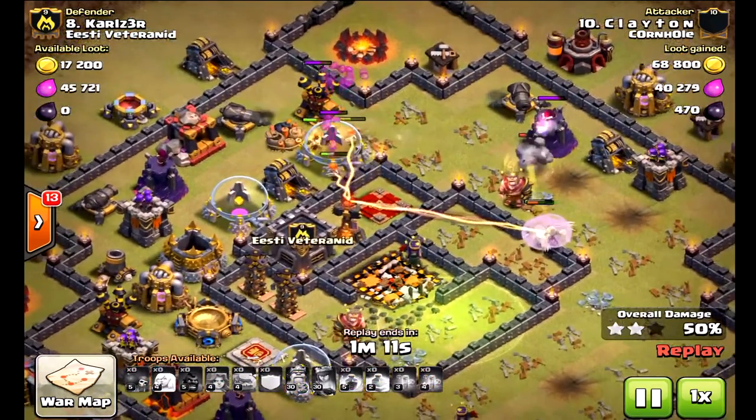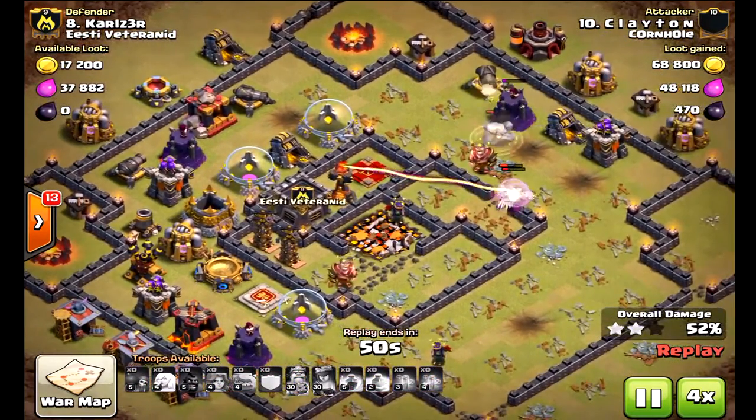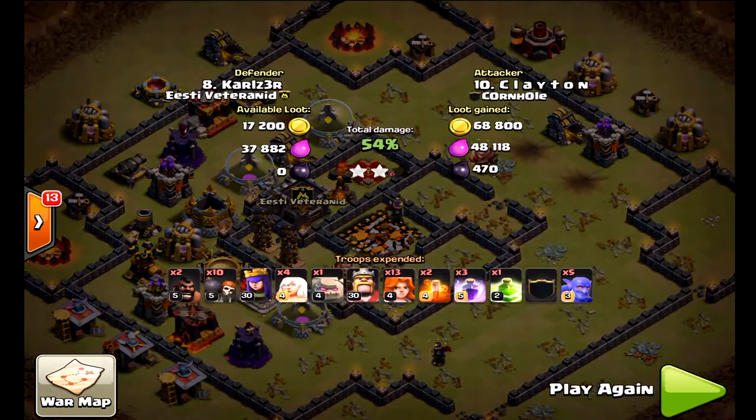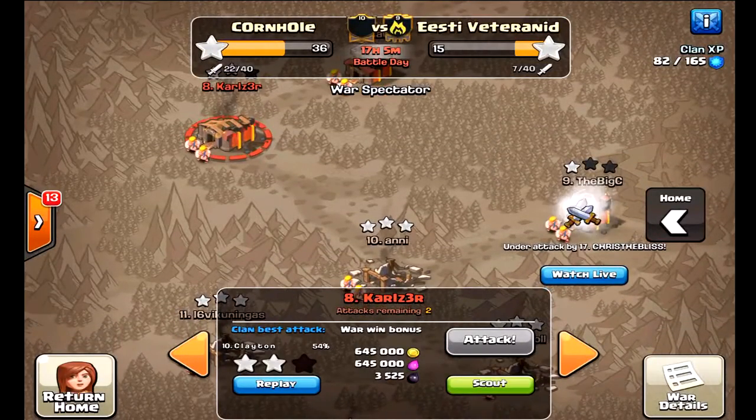The valkyries now are definitely a great way to get that second star. Of course it's only 52 percent, but this leaves room for the Town Hall 10s. Maybe some Town Hall 10s can't do a trip on a Town Hall 10, so they'll drop down for the Town Hall 9. Instead of the Town Hall 9 failing on the Town Hall 10, now the Town Hall 9 can take the Town Hall 10 instead. So there you go — just wanted to show you that attack. Now let's see, I do have another one.